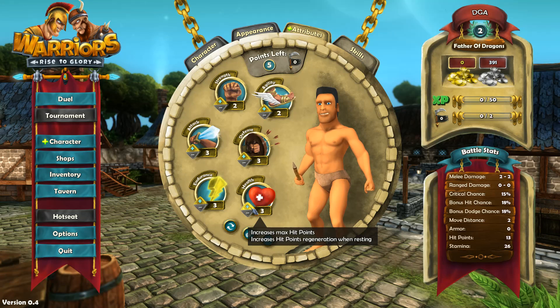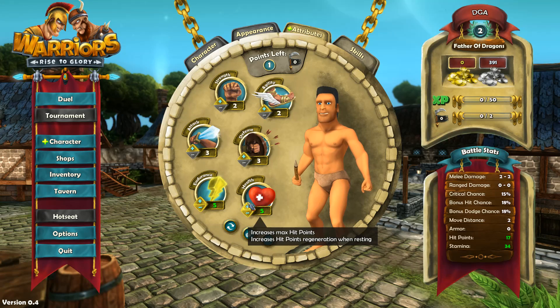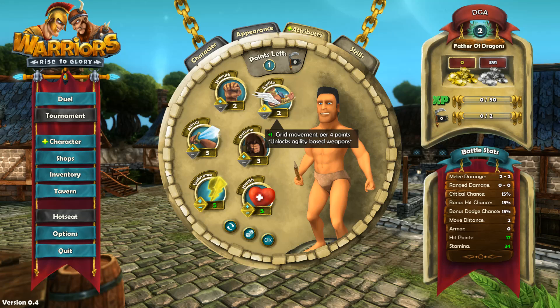Let's go ahead and take Health and Endurance. One thing about this game being turn-based is that there is a stamina meter in addition to a health meter. As you perform actions, you're going to run out of stamina, and there's nothing worse than running out of stamina when you're toe-to-toe with your opponent. So having more stamina is a good thing. Agility gives plus one grid movement — let's go ahead and do agility too.